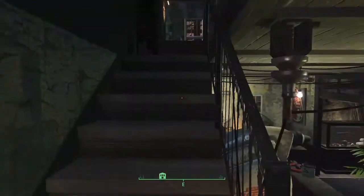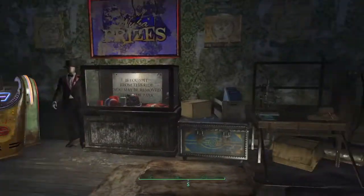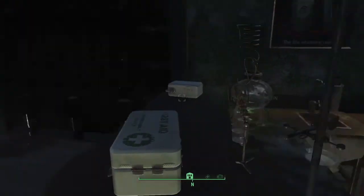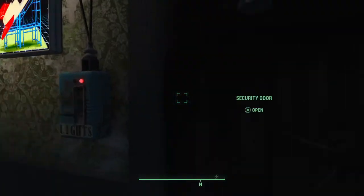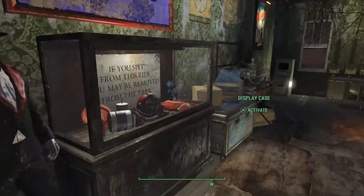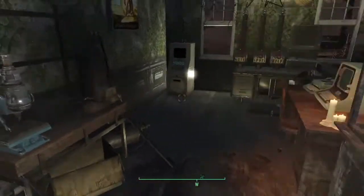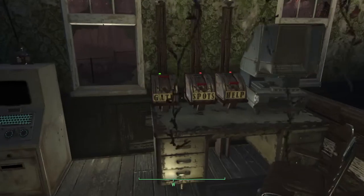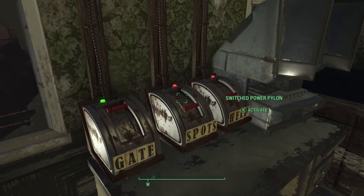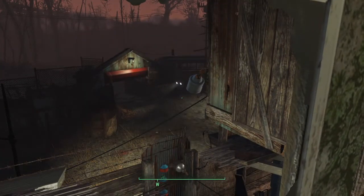So upstairs is sort of a workshop — there's a little chem station and weapon bench. And I've got like a little control tower here, which is quite cool. That controls the spotlights.